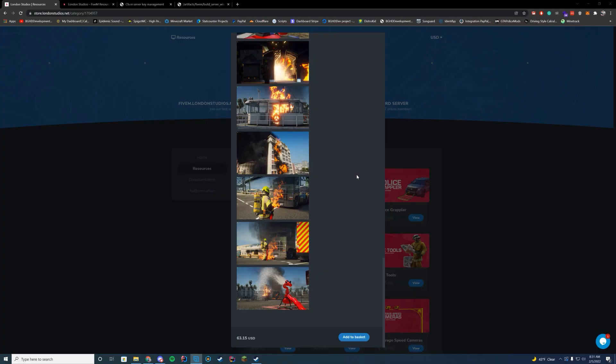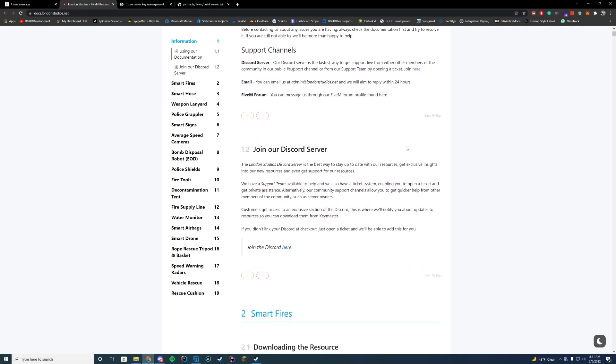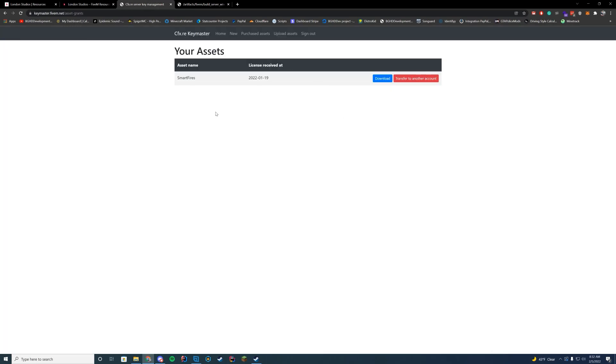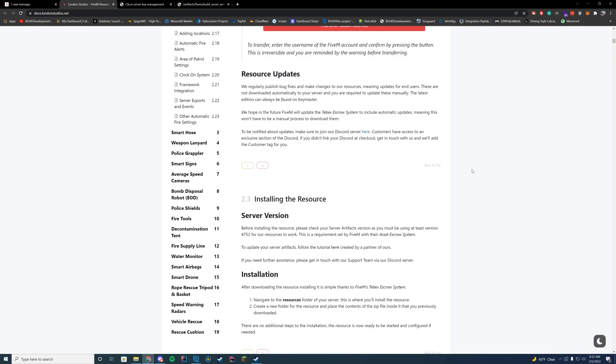Let's get into the documentation. Once you purchase resources, the way Tebex and FiveM works is that purchased resources will appear in your Key Master asset tab. This is where all your updates and resources are going to be. You can download them or transfer them to other accounts. Any resource you download from here will work as long as your server has a valid key from your Key Master. If you're using someone else's keys — which isn't allowed — you won't be able to use the resource. It's all covered in the wiki, which I highly recommend reading.